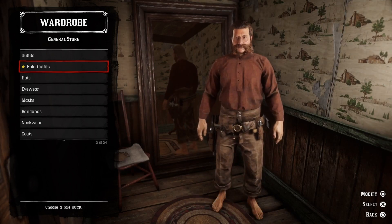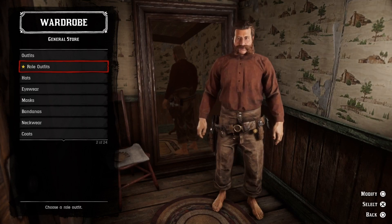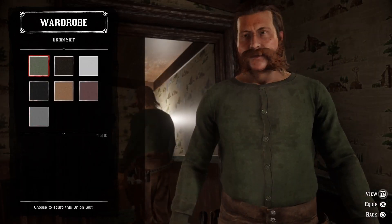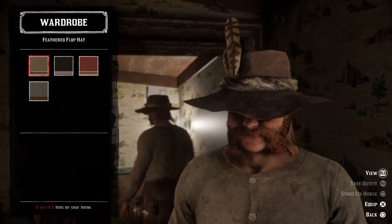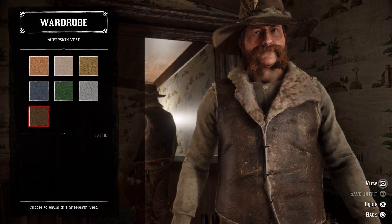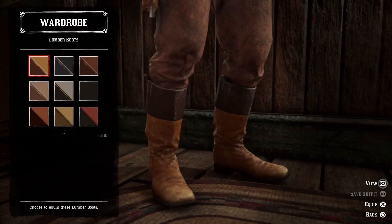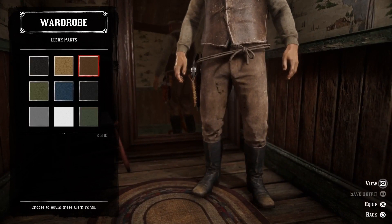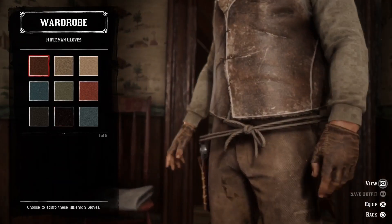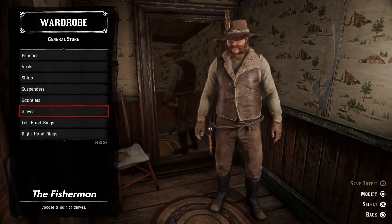For the next outfit, we're going to put together a fisherman outfit — just something you could wear while fishing in any of the beautiful rivers and lakes in the game. Let's find our fisherman a dirty grey union suit, then add a brown feathered flop hat, a brown sheepskin vest, a purple rope gun belt, some black lumber boots, and then the brown clerk pants.